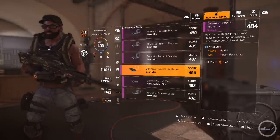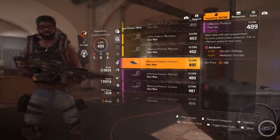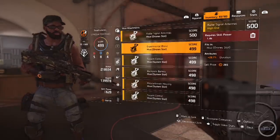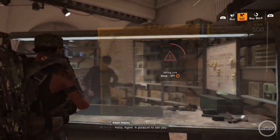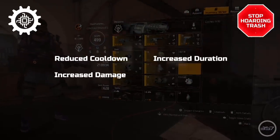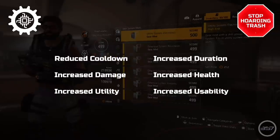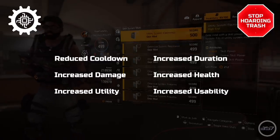Skill mods — which most people aren't using because they require an insane amount of skill power to unlock — are meant to improve performance on specific skills. Skill mods only have one attribute, but most skills can have up to four mod slots for various types. At their core, skill mods benefit skills by providing a reduction in cooldown, an increase in duration, increased damage output, increased overall health, increased player utility, and increased player usability. Pretty straightforward when you think about it.